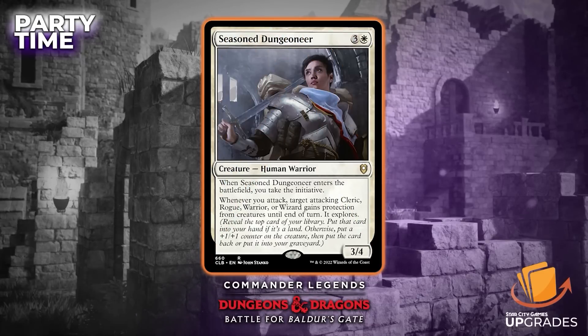Seasoned Dungeoneer is a 3/4 for three and a white. When it enters the battlefield, take the initiative. Whenever you attack, target attacking cleric, rogue, warrior, or wizard gains protection from creatures until end of turn — and it also explores.